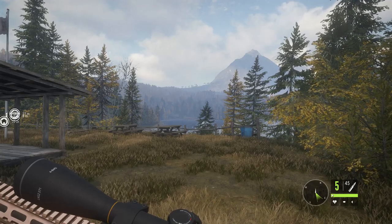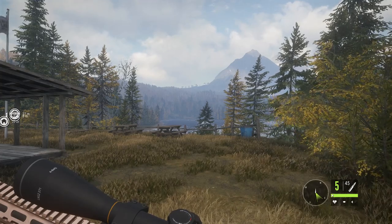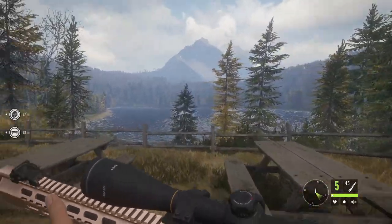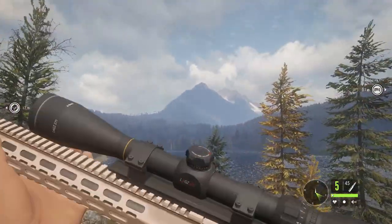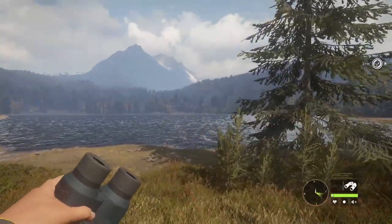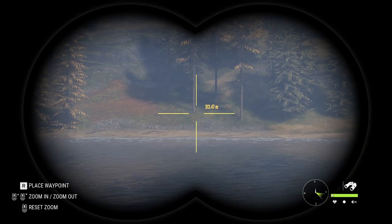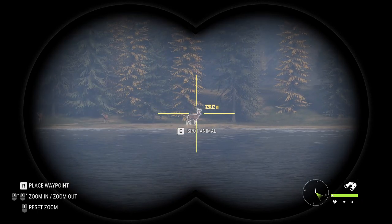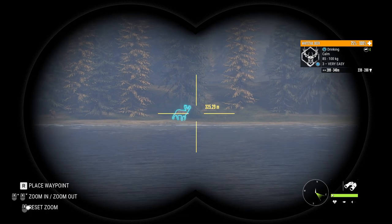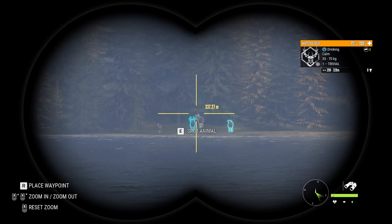Hi, this is Ron McTube. Today on The Hunter: Call of the Wild, we're doing episode 2 of my Leighton Lake trophy cabin series. We're going to be hunting whitetail. I've come to the bottom of the map and we're going to start from the bottom and go all the way up the river system — that's where the whitetail mainly are on Leighton Lakes. I've just found a level 3 bottom lake just strolling about, and this is what we're going to try and get.